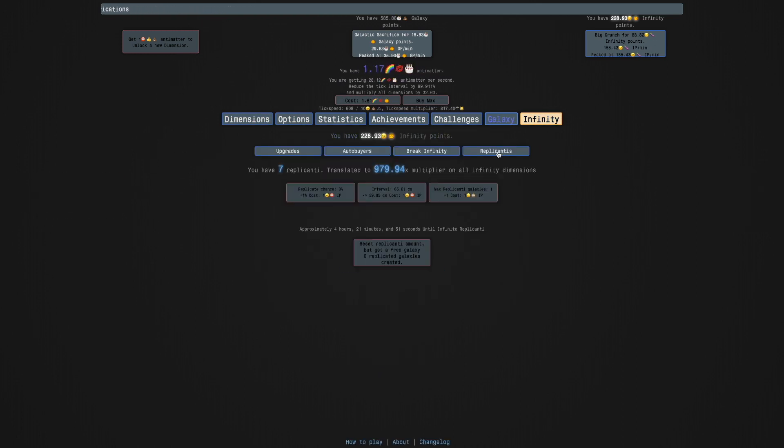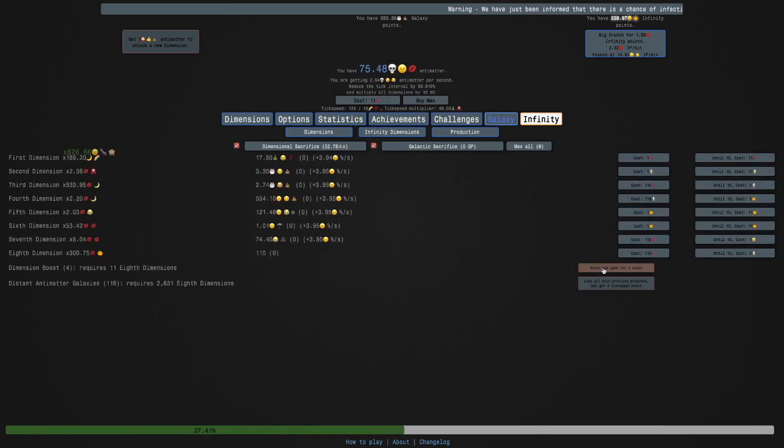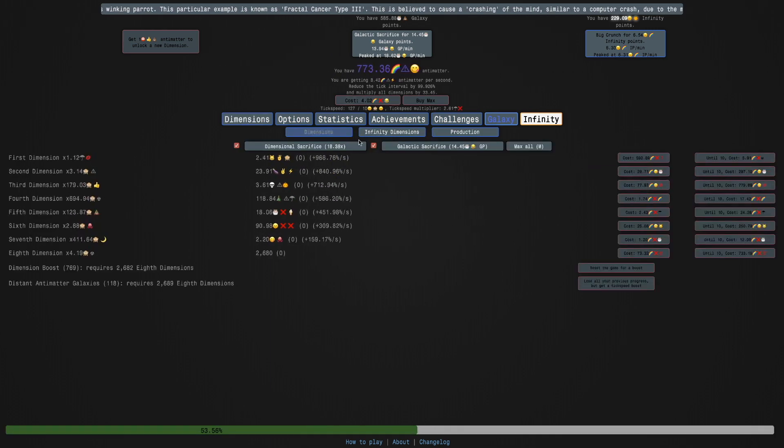It's still going to take a while. I'm really just going to need to get up to infinite replicanti. Maybe we can check out what a replicanti galaxy does. I know what it does because it's a vanilla game feature, but there may be some parts that are buffed. Because one galaxy in exchange for all your replicanti... I assume you've watched or played the main game if you're watching this, because, you know, new game minus minus.